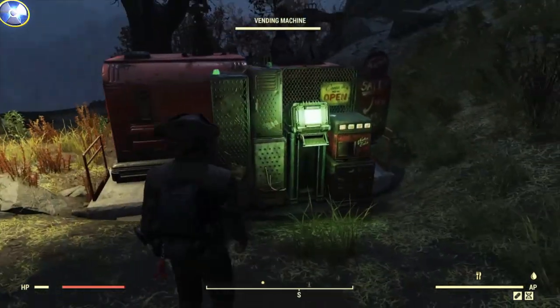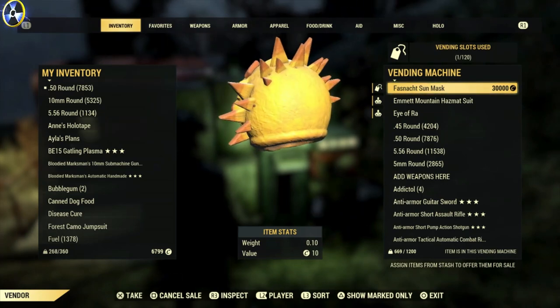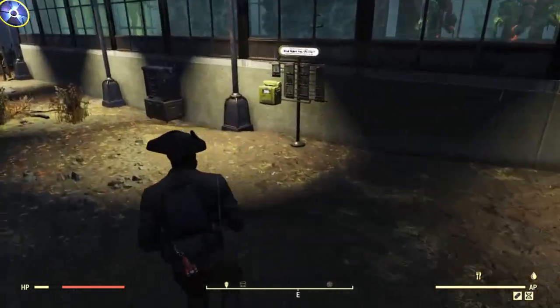Also, the vending machines — apparently it now has 120 slots. You don't have to build four of them anymore; you can just have one that has 120 slots in it. Another brilliant idea. There's lots of other things as well that they've added.